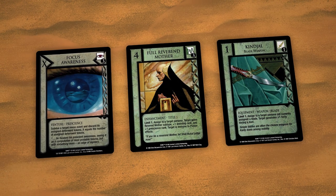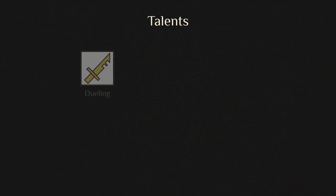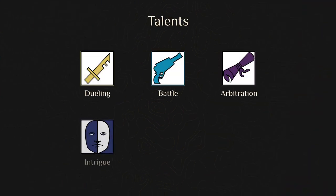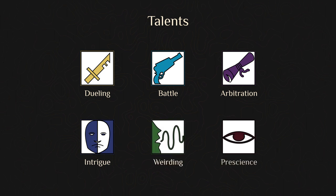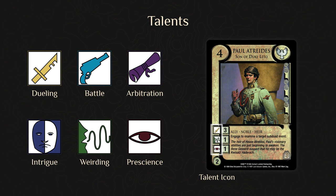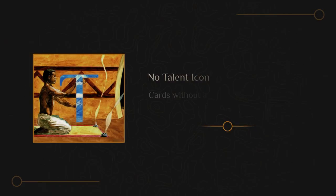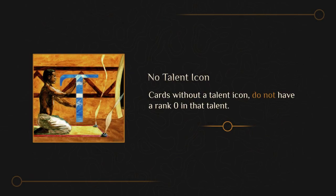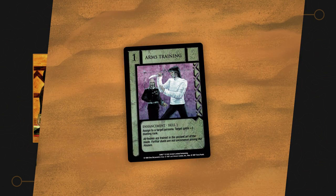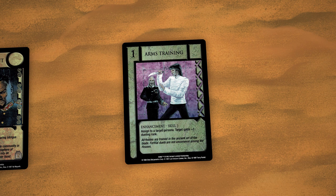Talents are expert abilities used to initiate rites or use special cards. There are six talents: Dueling, Battle, Arbitration, Intrigue, Weirding, and Prescience. If a card has a talent, its talent icon will be on the lower left side of the card, and the number next to the icon is the talent rank. A talent rank of zero indicates basic familiarity with the skill. Cards without a talent icon do not have a rank of zero in that talent. Cards that give a bonus to a talent also bestow talent rank zero if the associated card lacks that skill.